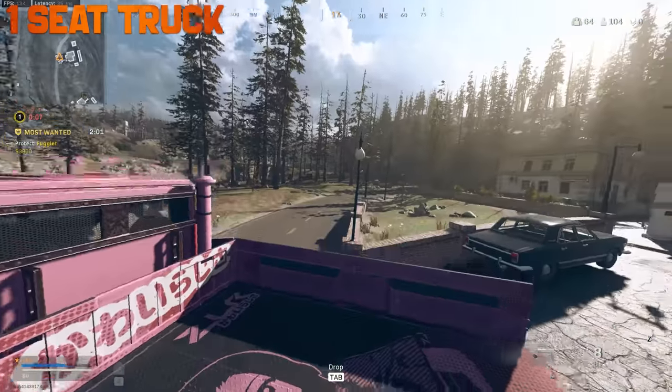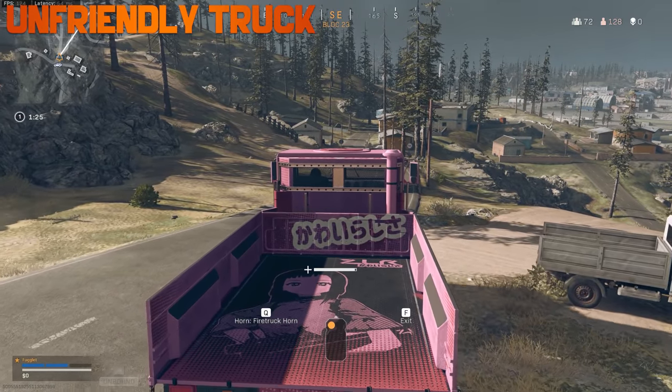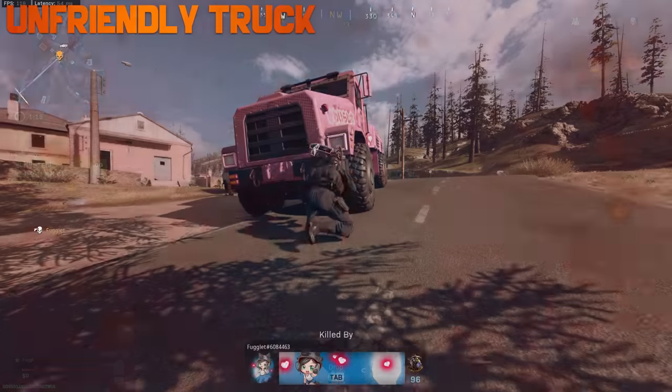The truck only has one seat — remaining passengers will have to sit in the bay. Also watch out for rolling vehicles: as soon as you get out of them they become unfriendly, meaning they can squish your teammates. Be careful.